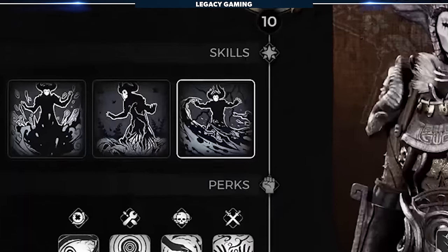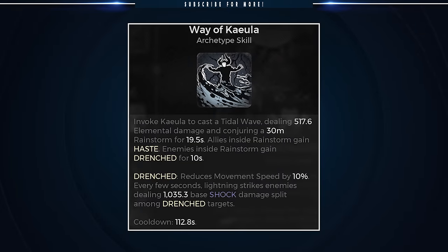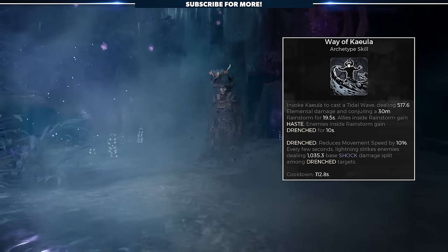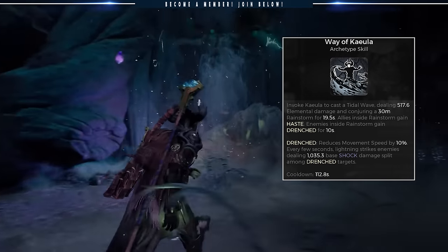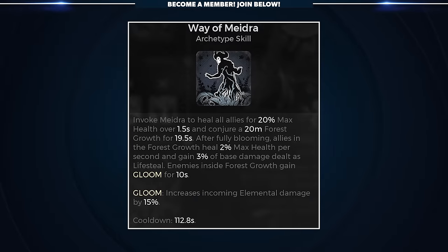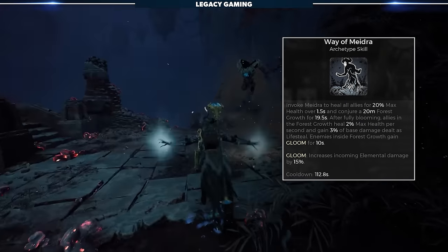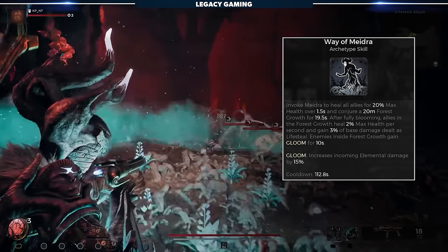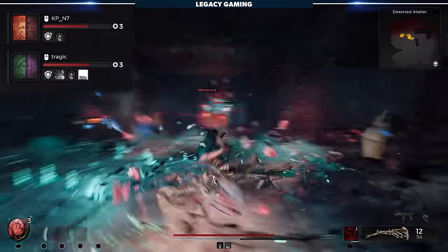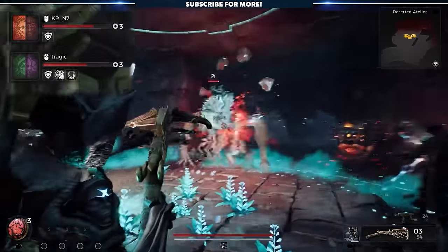In terms of skills, the invoker has three, just like the other archetypes. The first, Way of Keula, when activated, summons a tidal wave that shoots out in a straight line. Enemies hit are slowed and take periodic damage from lightning bolts that strike them from above, and allies that are hit receive a haste buff. The second skill, Way of Merdrug, cleanses an area under the player's feet that expands outward into a decent AoE. Enemies caught in the area receive the Gloom debuff, increasing the elemental damage that they take from all sources. Allies in the cleansed area receive a small burst heal, a constant heal over time, and gain lifesteal against all affected enemies in the AoE.